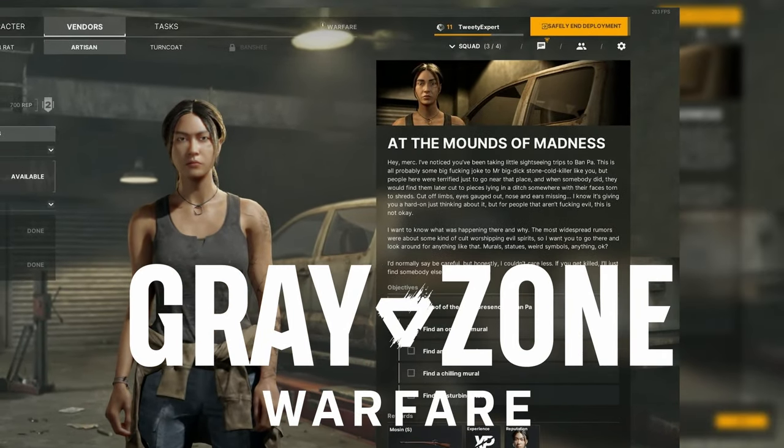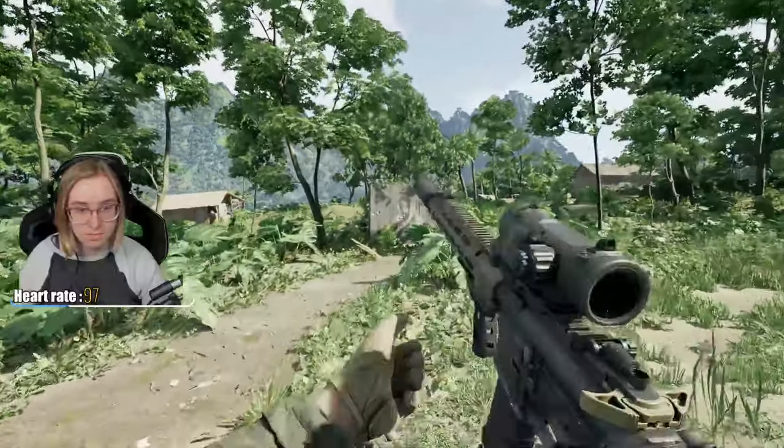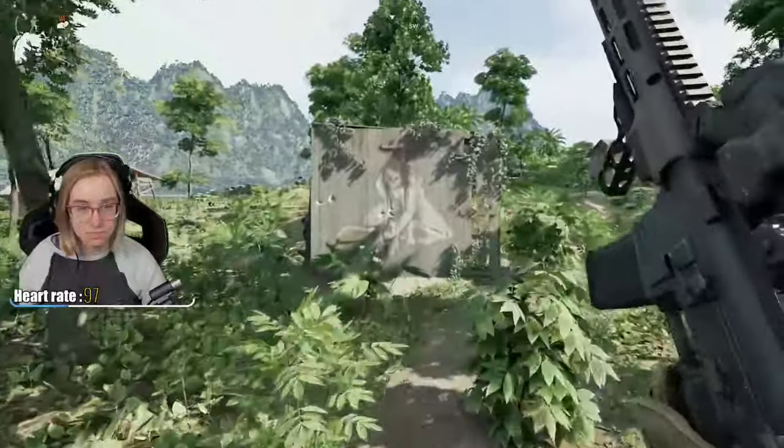You have the quest at the Mounds of Madness in Grey Zone Warfare. Here's how you find it. Pause for the map. The town of Ban Pa is located on the eastern side of the map. Follow the white circles for your objectives. There are four different spots all scattered along the outside of Ban Pa.